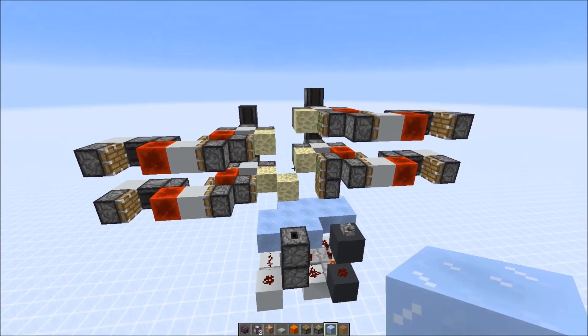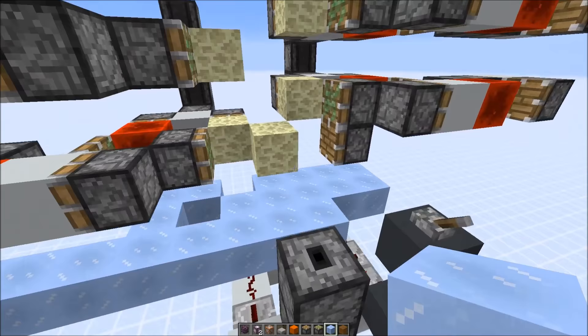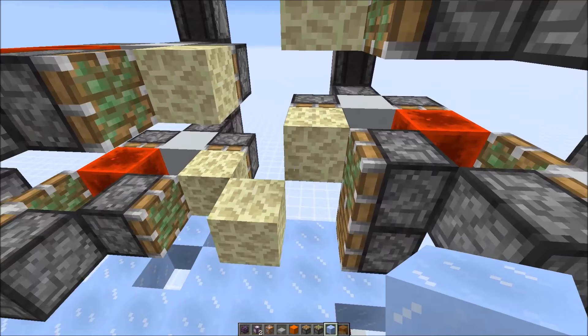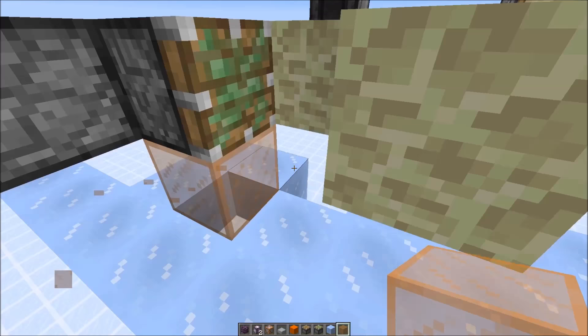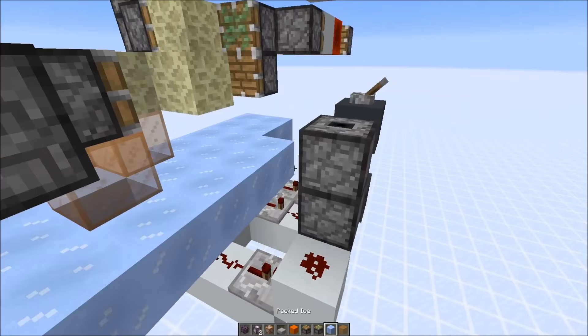Now we continue with the water stream system at the bottom — we also need to add some ice blocks like this, and now we fill in all those gaps. Because if you just leave it like this then a lot of those fruits would land in the gaps in between. So we need to add a whole lot of extra blocks to make sure the fruits are collected. Now also let's put blocks around the water stream.